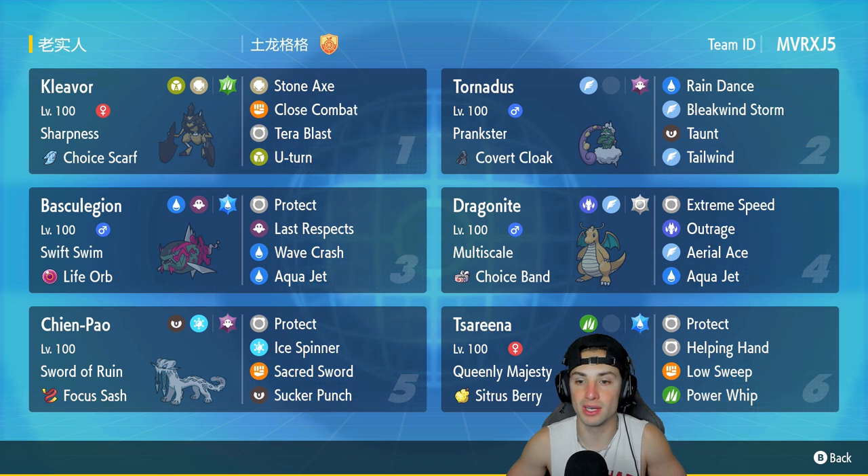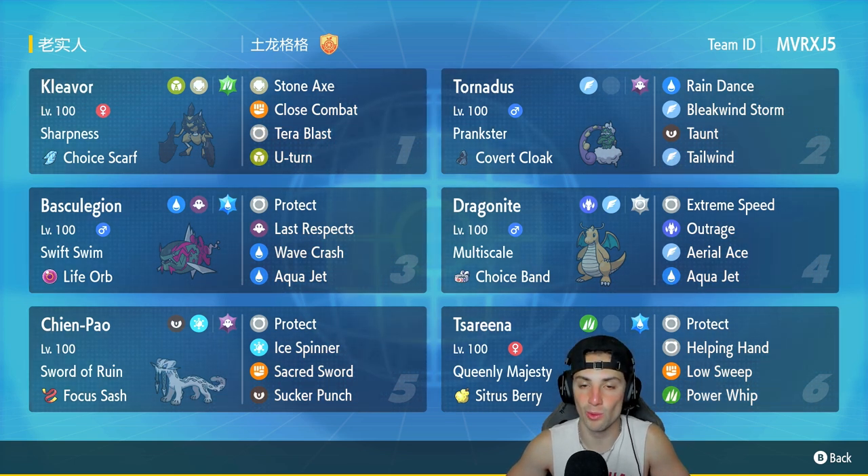The final Pokemon is Ceruledge, which works really well against Pokemon like Dragonite or others with first-turn priority moves. It has Queenly Majesty, Citrus Berry, Protect, Helping Hand, Low Sweep, and Power Whip. The rental code is in the top right corner — let's hop on the ranked doubles ladder and grab some wins.